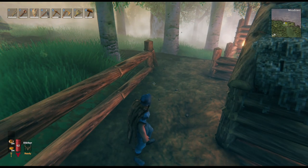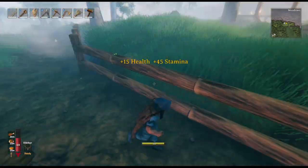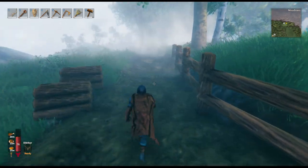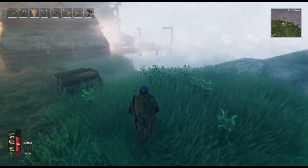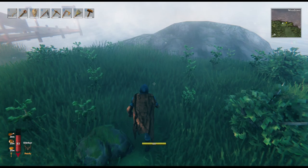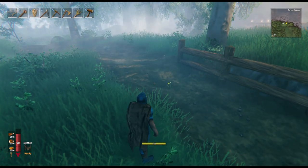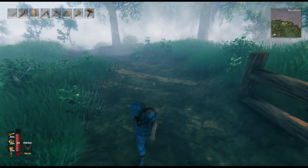Let me grab a bite to eat. Here's what I had in mind - I have a fence going out through here and I'm going to put a warehouse, a storage area, blacksmith - it's going to be a work area. I don't know if I want one big building or two or three buildings. Grab that plant, I'm going to need that later. I'm going to continue building this fence out right here and we'll see what we can come up with.